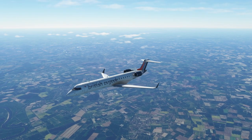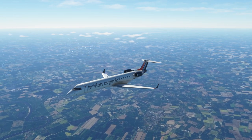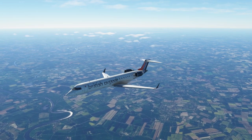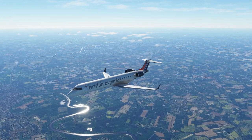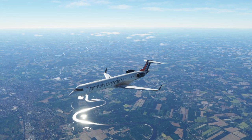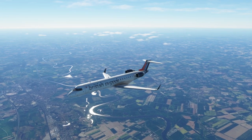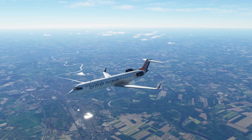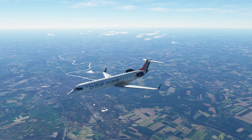Hello again everybody and welcome back to the channel. If you're new, a very warm welcome to you, and as always a warm welcome back to all our subscribers and frequent flyers. We're continuing with our three-part series showing you the basics of the Aerosoft CRJ in Microsoft Flight Simulator. Today we're looking at the final approach phase into Hamburg with an ILS approach.